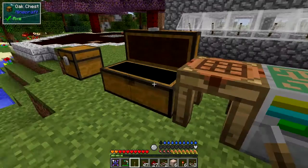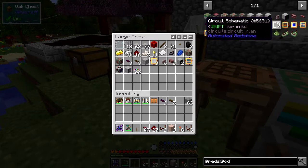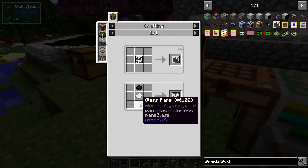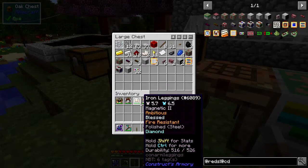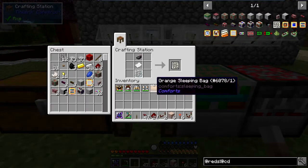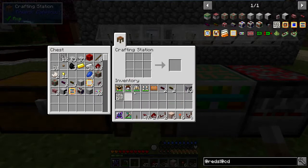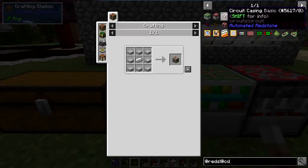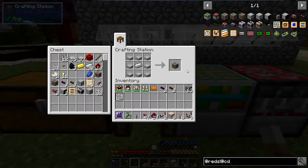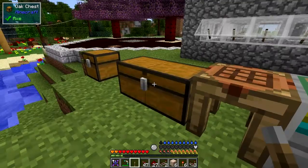That's basically everything we need for the assembler, but we also need a circuit. Let's make a circuit schematic - it's made out of black dye, paper, and some glass pane. I've already got a few of these made up. We also need a circuit basic casing - that's wood slabs and stone slabs around an iron ingot.